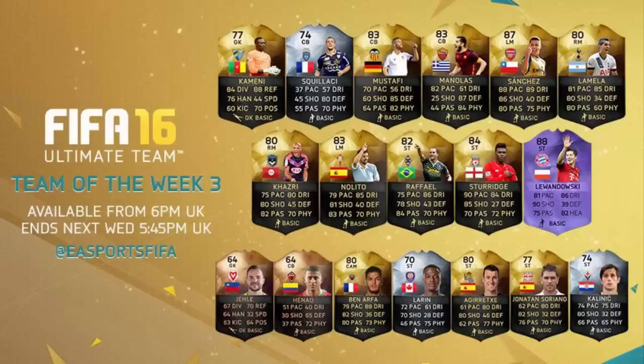Then we come back to the hero Lewandowski card, which just looks incredible — 90 shooting and 82 heading, though I'm pretty sure that heading stat is meant to be physical. The thing I'm more confused about is, as I said, I thought Lewandowski should have got a record breaker card, but nevertheless it's awesome that he's got a special card.